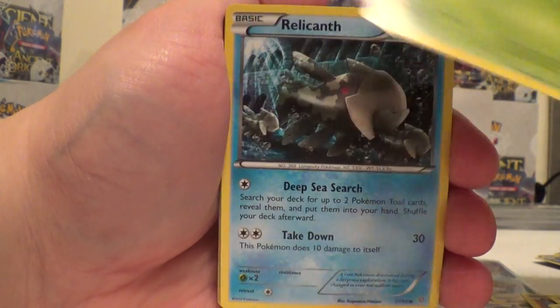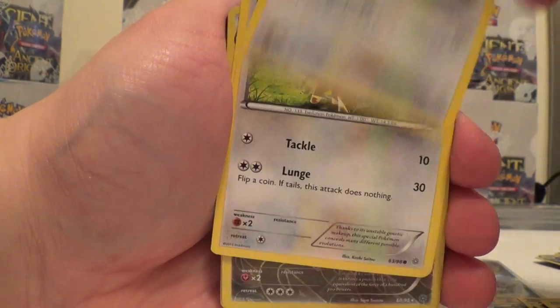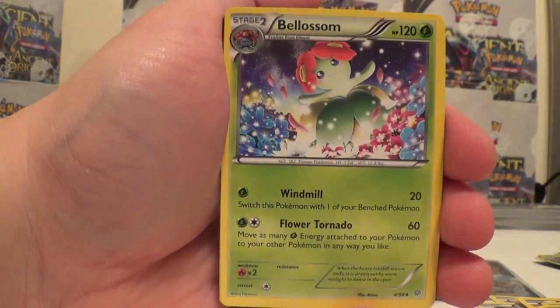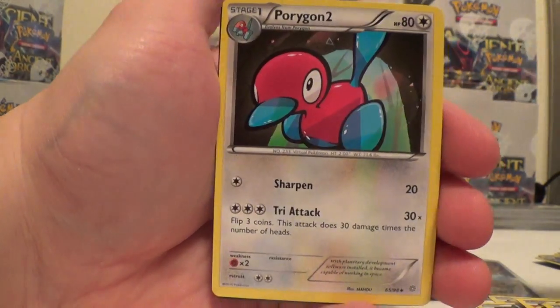Inkay, Combi, Relicanth, Meowth, Eevee, Reverse Goodra, and Metagross. Florges, Dangerous Energy, Porygon 2.